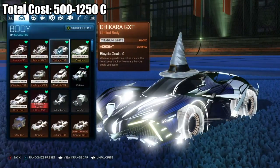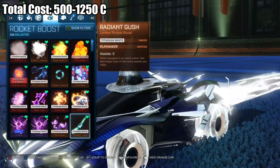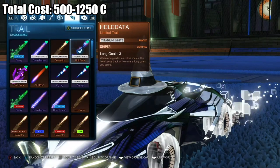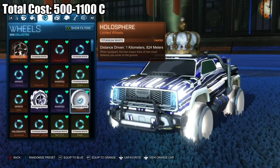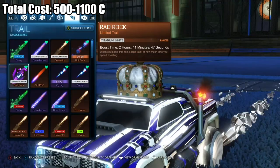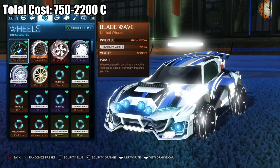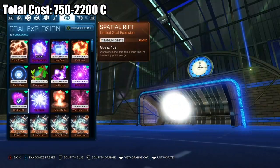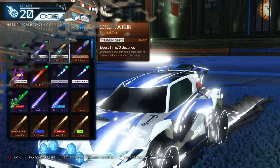Now let's take a look at those cars made at a discount price. The first is the Chakara GXT with the Dune Sweeper animated decal, Holographic Gender Tech wheels, Radiant Gush boost, Witch's Hat, Metablast goal explosion, and Hollow Data trail — all in Titanium White — for a total cost of 510 to 1,250 credits. Car 2 is the Harbinger GXT with Auger decal, Hollow Sphere wheels, Rad Rock boost, Royal Crown topper, Rad Rock goal explosion, and Rad Rock trail — all in Titanium White — for a total cost of 500 to 1,100 credits. The final car is the Mudcat GXT with the Streak Wave decal, Inverted Blade Wave wheels, Fiber Optic Tube boost, Halo topper, Spatial Rift goal explosion, and Excavator trail — again all in Titanium White — for a total cost of 750 to 2,200 credits.